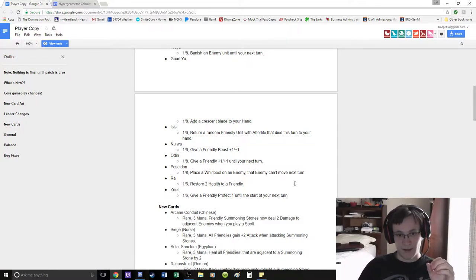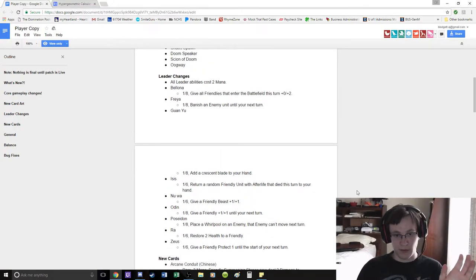I think mitigating damage is probably worth more than healing it. In my opinion, leaders like Odin, Nuwa, and Poseidon are all really high up there. Guan Yu is going to be up there just because Chinese is going to be insane with Manifold Blade since so many things are classified as beast now. I think Freya is going to be pretty good, Ra is going to be pretty good, and Poseidon is going to be excellent against aggro decks.